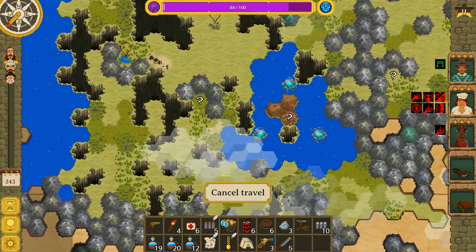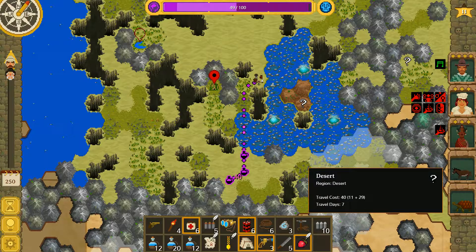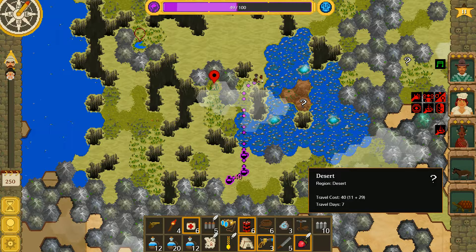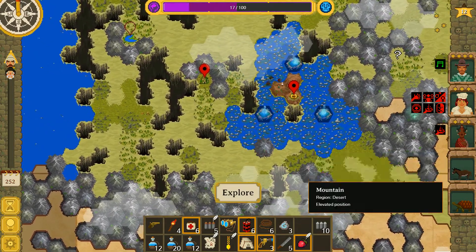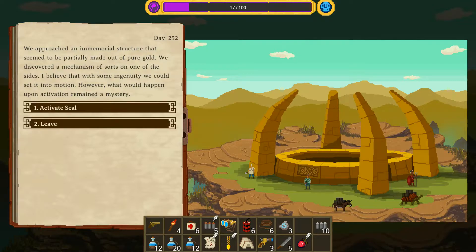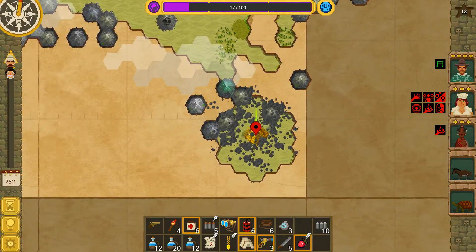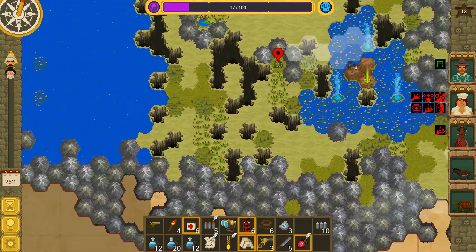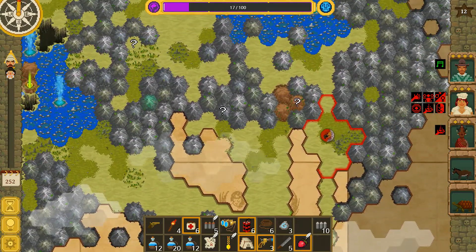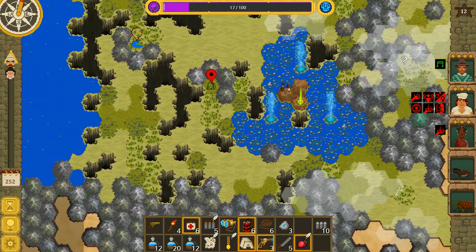Let's get ourselves to here and see if this place drains in the meantime. Oh, there'd be a shrine - and that looks all locked off. Let's do this - at least it'll tell us where the pyramid is. We approached an immemorial structure seemingly made of pure gold. We discovered a mechanism and activated it - all of a sudden an enormous column of light extended from the seal. Of course it's at the furthest point away - absolute bastards! At least it means we can come back northbound and hit a few things along the way. This is going to flood.